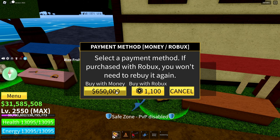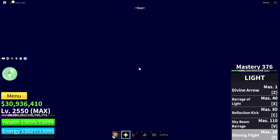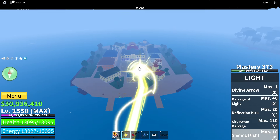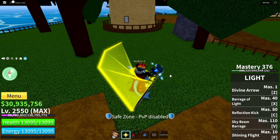Now let's look at another build — the blox fruit build, where your fruit is your main weapon. It's quite simple actually. The best fruit in the first sea is the Light fruit. First, you have the ability to fly and move fast, so you won't need a boat and you'll be super mobile.